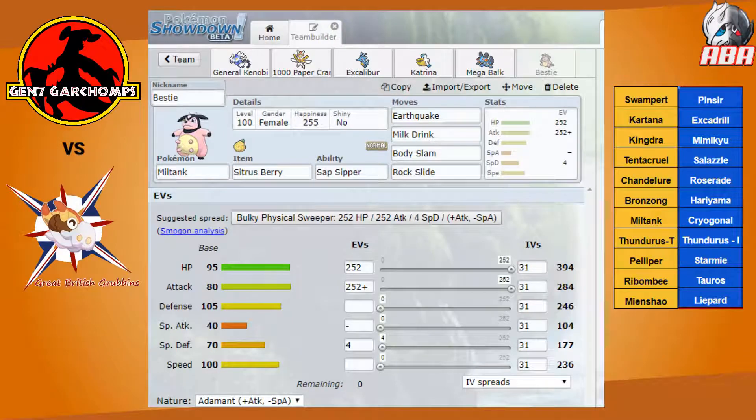The last mon I'm using is Miltank, and it's going to be with Sap Sipper so it can absorb potential HP Grass off Thunderous or Starmie, Wood Hammer off Mimikyu, and just Mimikyu in general, and then whatever Roserade's going to bring for Grass moves. Milk Drink for recovery, Earthquake, Body Slam, and Rock Slide to prevent threats from using it as setup fodder.